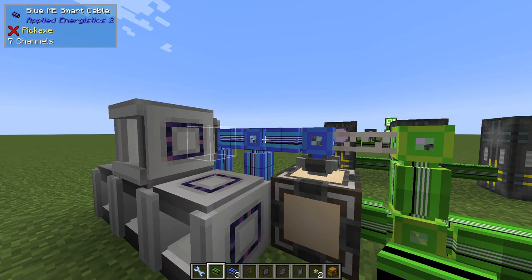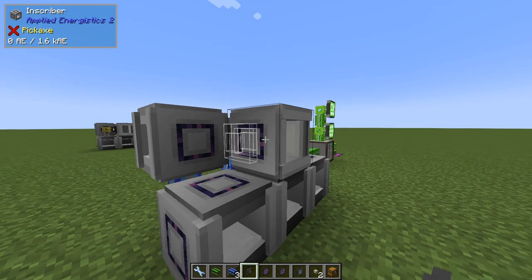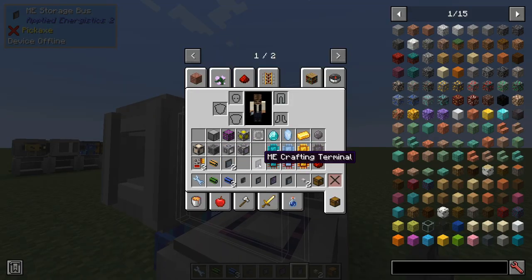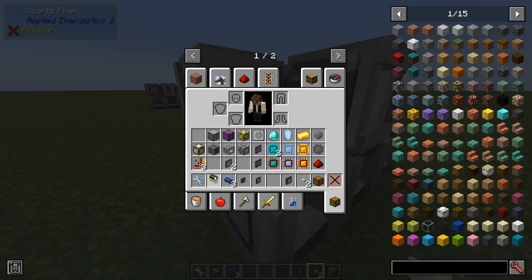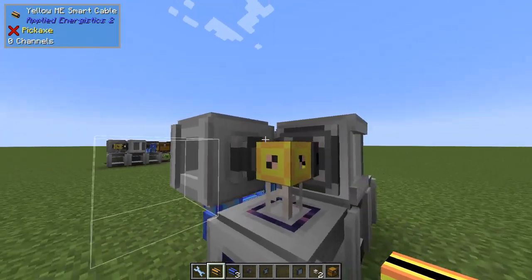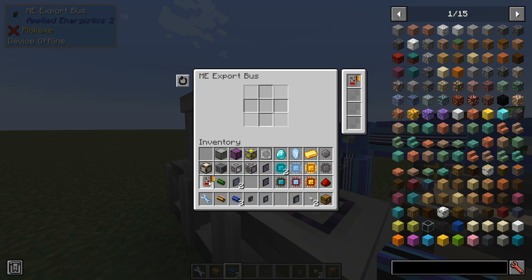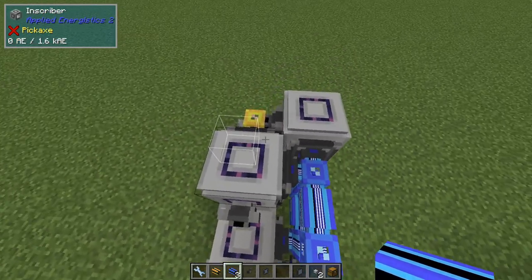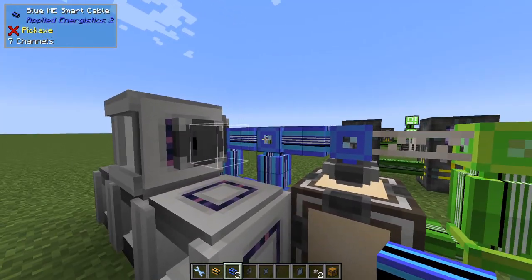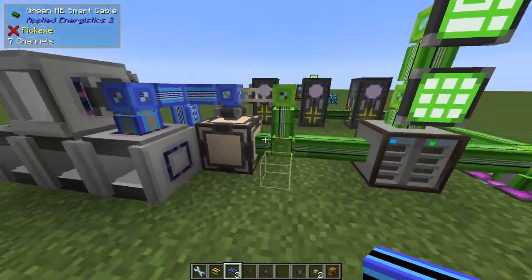Now we can connect all of these and connect power. We need one more. From here we want to send export, storage, and import - don't worry, I'll get to every part. Remember the power on this side. On this side we're back to blue and here we need to add the prints. Up here we're now sending redstone prints and silicon into this one. Now we can add power and the final one.